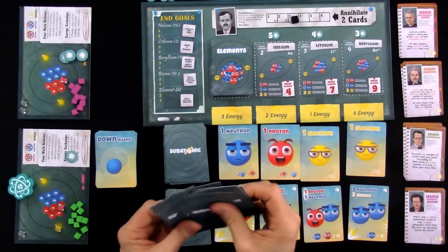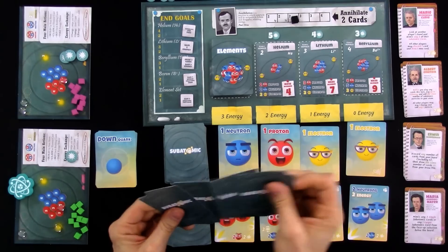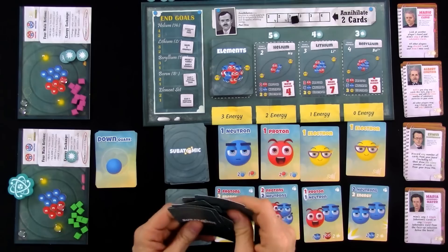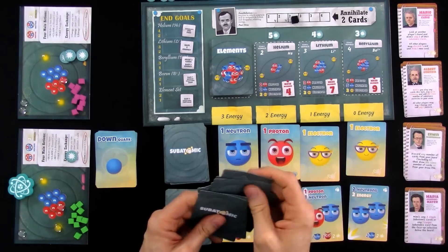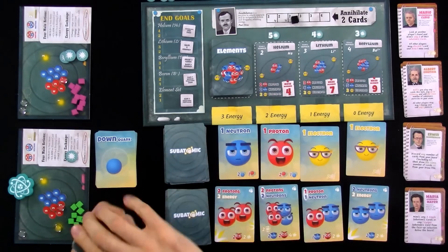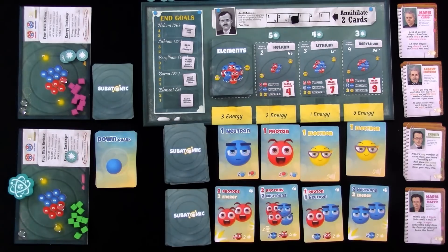Like any deck builder, a lot of shuffling in the early game as we start making our deck. So far nobody's gotten a big card, but Jen is going to be able to use Albert to good effect next turn to jumpstart her element-making. That was Jen's turn.